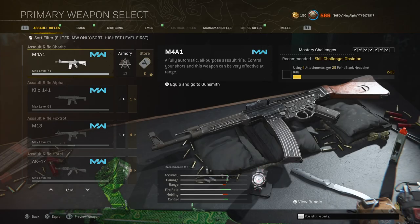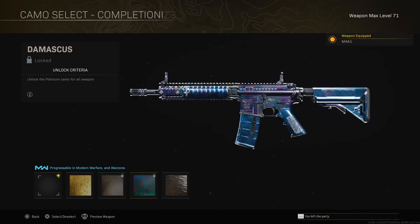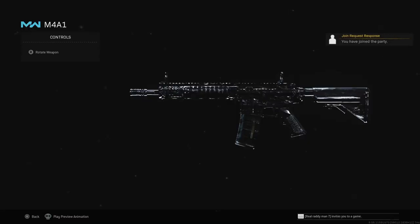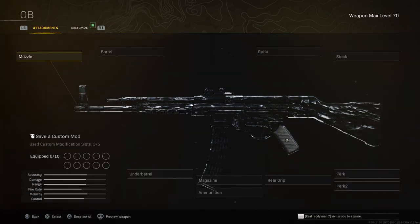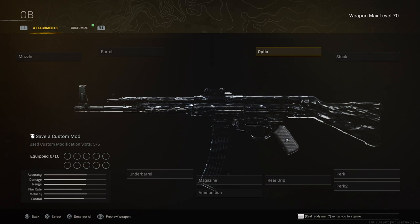Take the gun that has the camo on it — I'm going to use my Modern Warfare M4A1 because it has Obsidian. Preview it, your friend invites you one more time, accept the invite, back out and click on it. As you can clearly see, we now have Obsidian on the STG44, which is a Vanguard weapon. Save this modification and we have Obsidian — you can then put on your attachments as needed.